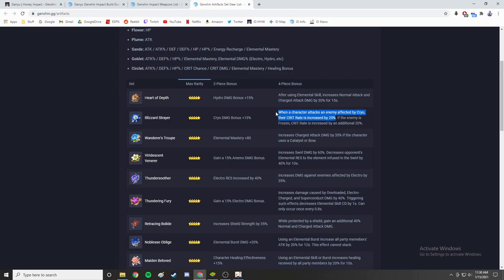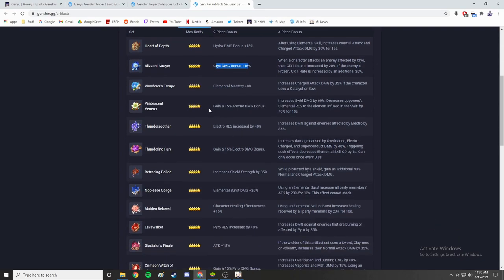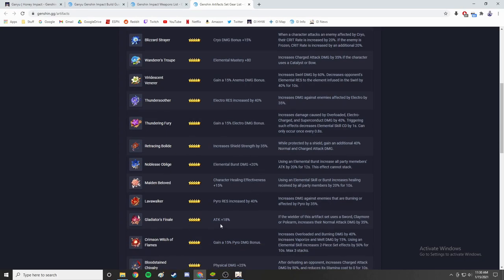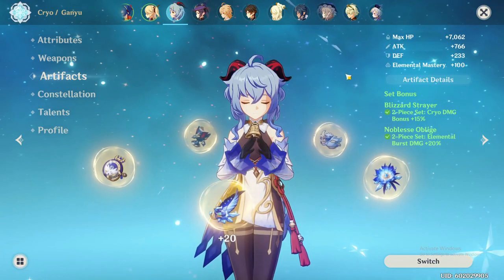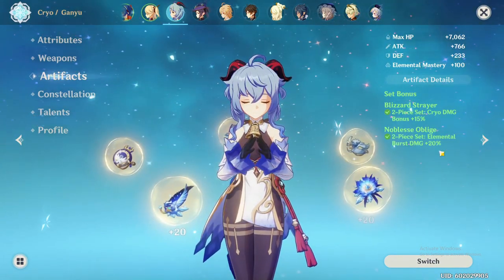As an alternative to the 4-piece Blizzard Strayer, you can run the 2-piece Blizzard Strayer paired with 2-piece Noblesse Oblige, which I'm currently using. The elemental burst damage for Ganyu is very strong, and getting a flat 20% increase to it is very beneficial. Another option is 2-piece Gladiator's Finale for a flat 18% attack bonus. I'd recommend either Blizzard Strayer 4-piece or Noblesse Oblige 2-piece depending on your artifact substats.